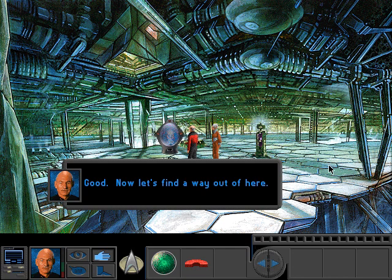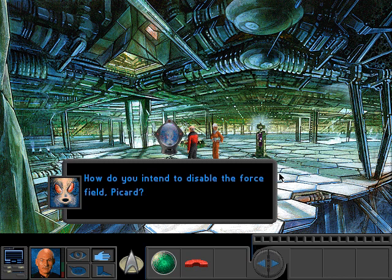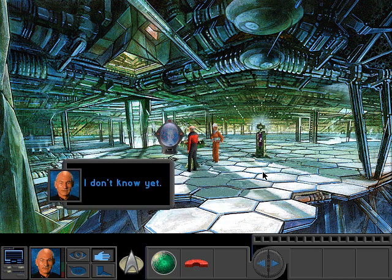Welcome back! We've just managed to convince Admiral Brodnack to cooperate with us, so we're gonna have to find another way out of here. How do you intend to disable the force field, Picard? I don't know yet.